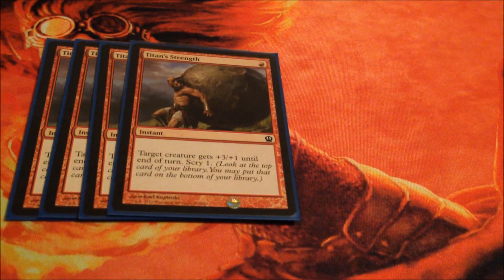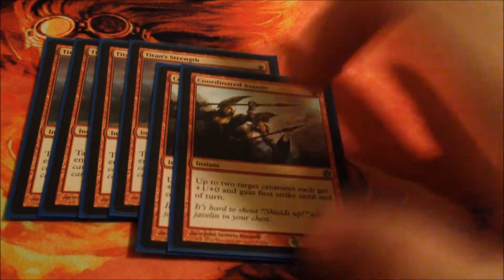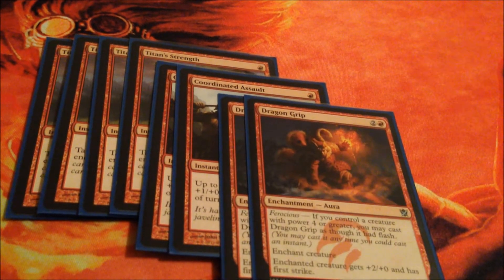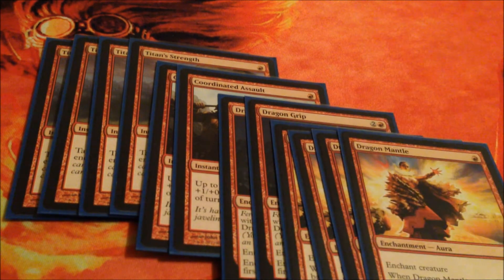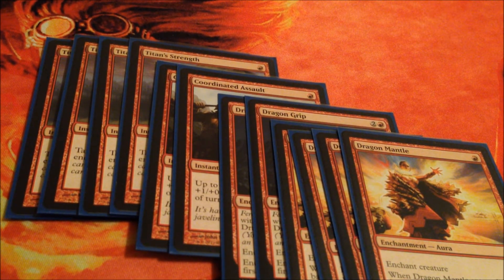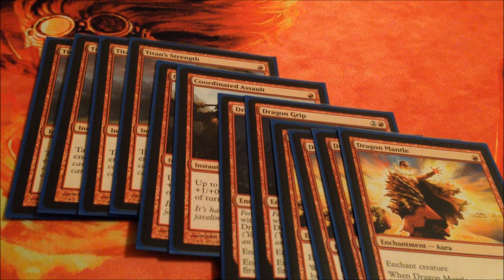For our combat tricks we have Titan Strength, Coordinated Assault, Dragon Grip, and Dragon Mantle. All these cards add onto prowess triggers, heroic triggers, scry triggers, first strike, and other things that give our smaller creatures a better advantage.